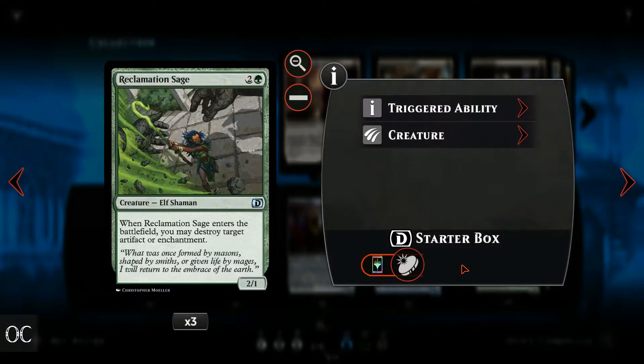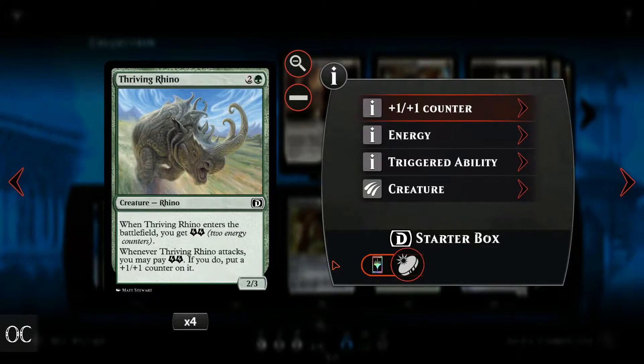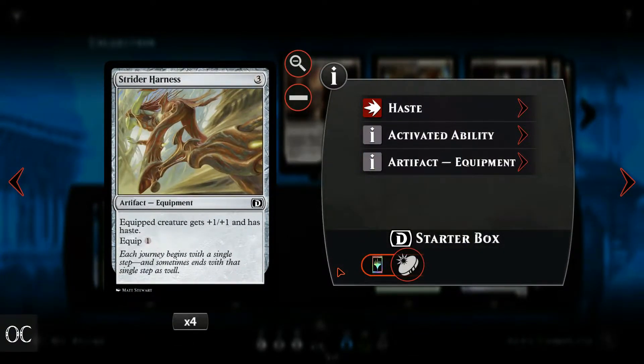The Reclamation Sage destroys an artifact or enchantment, and there are quite a few of them in Kaladesh and Aether Revolt. The Thriving Rhino is a decent body for its cost and can grow if it attacks. The Imperial Voyager has only 2 power, making it not the best card for 3 mana in our deck, but we have to take what we can from the starter box. Its upside is flying. The Strider Harness is perhaps one of the most underrated and underutilized starter cards. After turn 3 it gives your creatures of choice plus 1 plus 1 and haste for just 1 mana. This is prime value and it's definitely the card that gives this 1-turn edge when you barely win against your opponent.